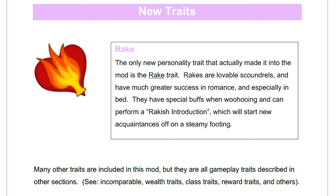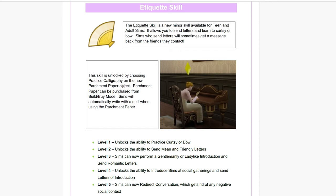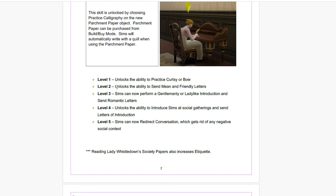The Reformed Rake aspiration's first half requires the sim to explore romantically, and the second half asks them to find their soulmate. Sims who complete it are rewarded with the 'settled' trait, giving periodic positive buffs and increasing charisma, parenting, and friendship gain. Prince George also has the rake trait — the only new personality trait in the mod. Rakes are lovable scoundrels with greater success in romance and especially in bed, with special buffs when woohooing. Other traits include incomparable wealth, class traits, and reward traits. New careers include servant, military, and house of lords. There are also etiquette skills which unlock the ability to practice curtsy or bows, send letters, perform gentlemanly or ladylike introductions, and redirect conversations to remove negative social context.